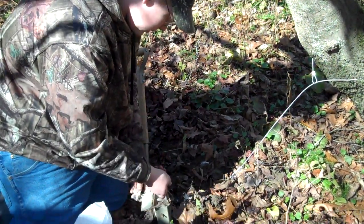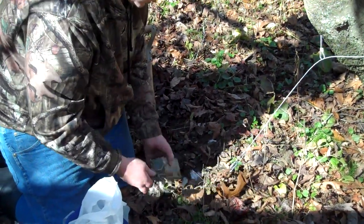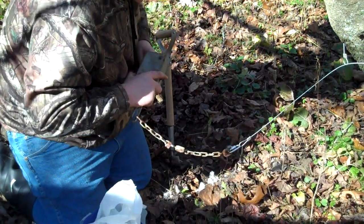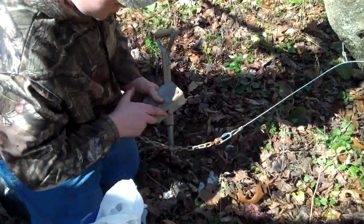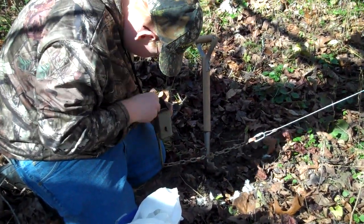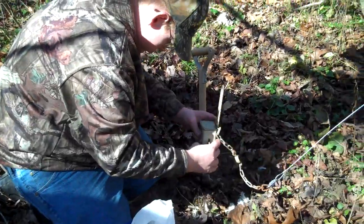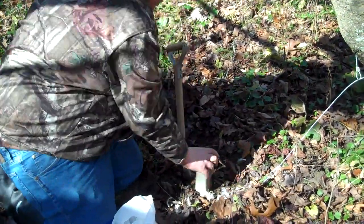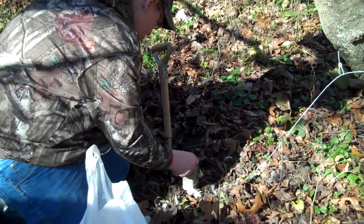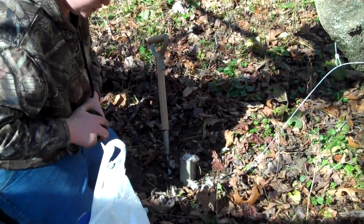We just got a little monster gris bait down in the bait section, and some chicken feathers. Got a little dirt jammed up in there now. Stick it in the ground. Put a little bit more chicken feathers on top. We're just using that monster gris bait by the Predator Control Group.